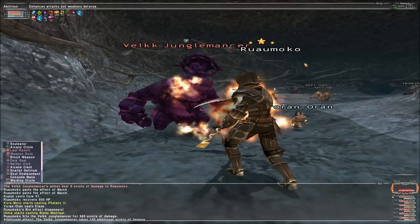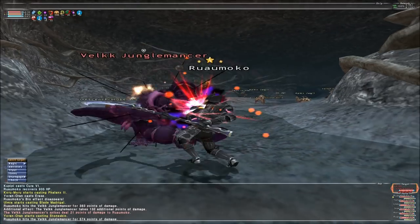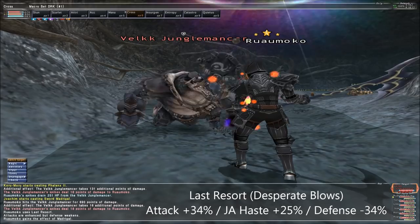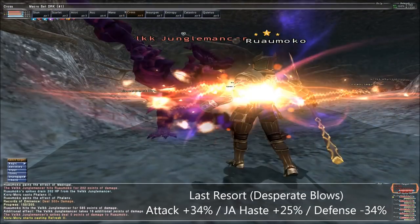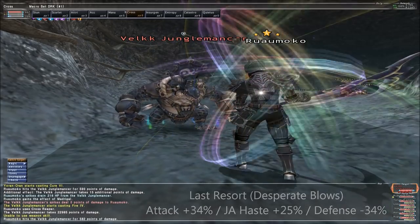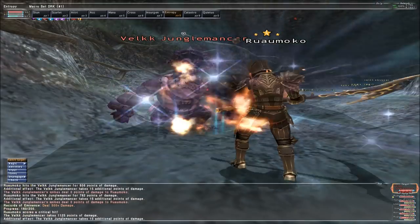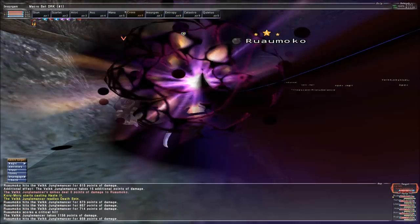I've already gone into Last Resort, but there's something else you need to be aware of when using it. Like the name implies, Last Resort skyrockets your attack but cripples your defence in the process, so it's the definition of a high risk, high reward ability. If used outside of optimal circumstances, Last Resort is kind of dangerous to use, so you need to keep your wits about you when it's active, as any moderately strong counter TP attack from a monster is likely going to kill you.